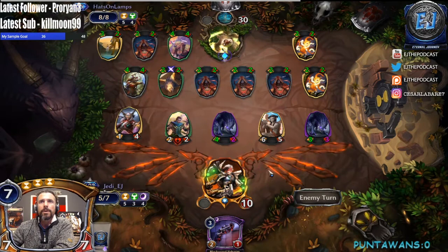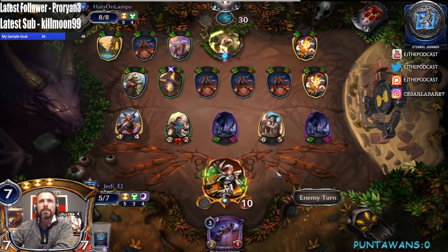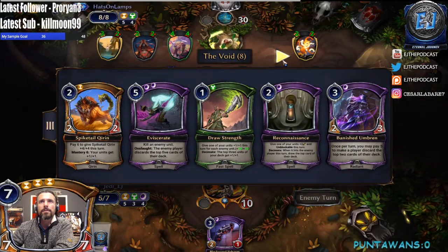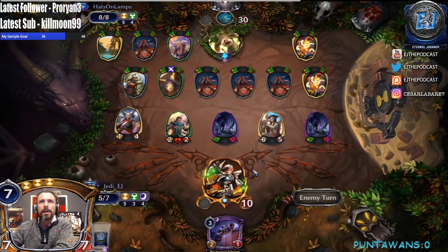All right, so what are our outs? Another Eviscerate wouldn't quite do it. Cut Ties — no. We have another Evangel. I guess we need Kodosh Sees All to start getting in the air, to make a bunch of blockers.